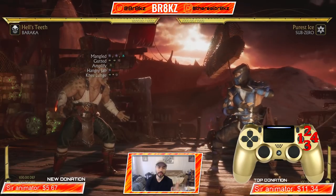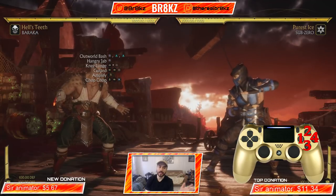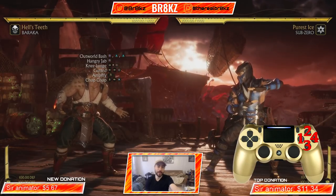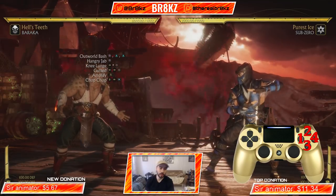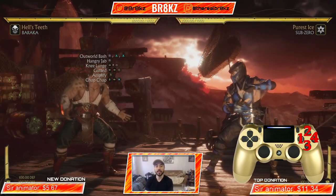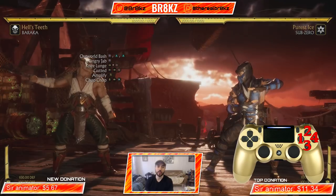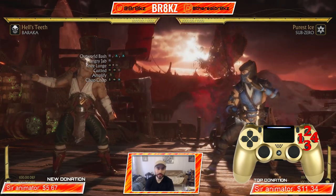I put the second combo on the screen for you guys. I couldn't get every single input in because if there's more than one of the same move in the combo you can't display it twice. So the combo is going to begin with Outworld Bash — the Crushing Blow — then we're going to go into Hangry Jab, we're going to do Knee Lunge, Gutted, then walk forward a little bit and do Knee Lunge again, and then we're going to end it with Chop Chop. Let me show you guys what that combo looks like before we break it down step by step.